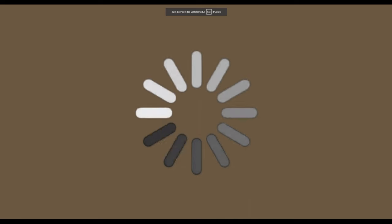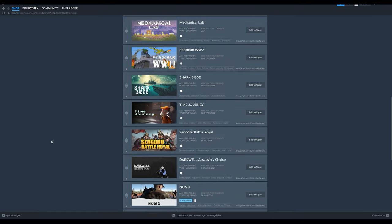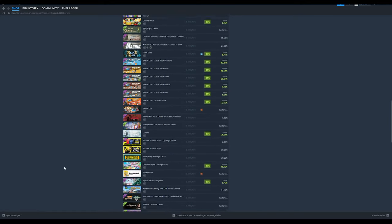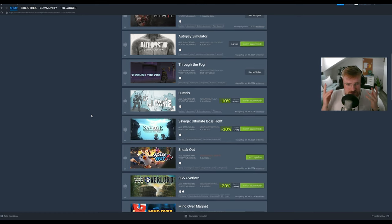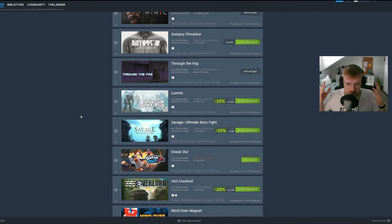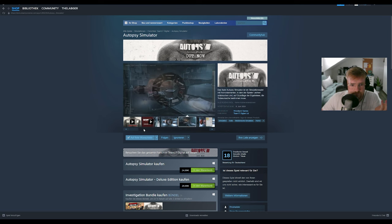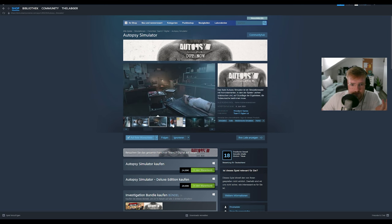Hey there, let me introduce you to our new video idea: playing and rating new releases and indie titles. We are going to check out the new releases and upcoming releases theme page and hopefully pick out some gems to play and share. The basic idea is just to look into the games, rate them a little bit, and then edit a video out of it. We are going to focus on free and cheap kinds of games.